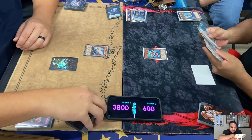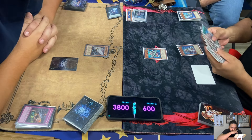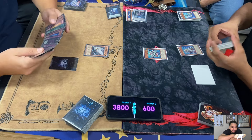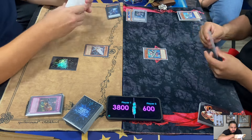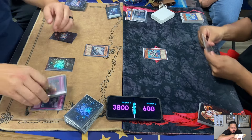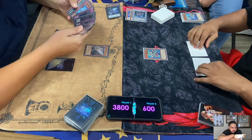Atlantean Dragoons is going to activate since it was sent to the graveyard for a Water Monster's effect - since 101 is a Water Monster, Dragoons will trigger to search Mermalebiss Lead. Lowe's is at 600.